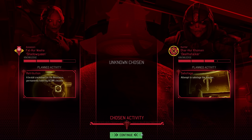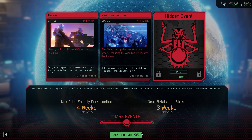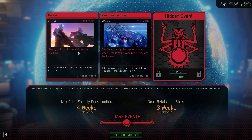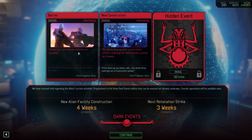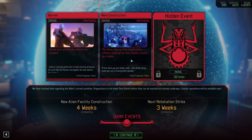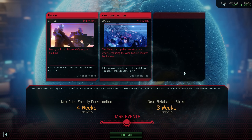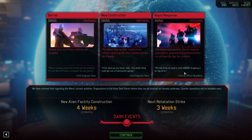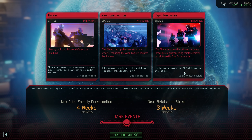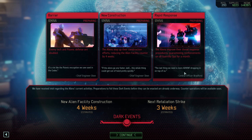Nothing we can do about either of them for the time being, so let's continue with Dark Events. Up first is Barrier — already familiar from last month and not particularly threatening, as we're not facing too many tech and psionic defenses. The new construction event would directly benefit the Avatar project, and depending on the hidden event this might be one to counter to remain in control of the timeline. That hidden event translates to enemy reinforcements on all Guerrilla Ops for the next month — annoying and potentially dangerous. However, there are likely only one or two of those Guerrilla Ops within that timeframe. Let me know in the comments which one you think is most dangerous.